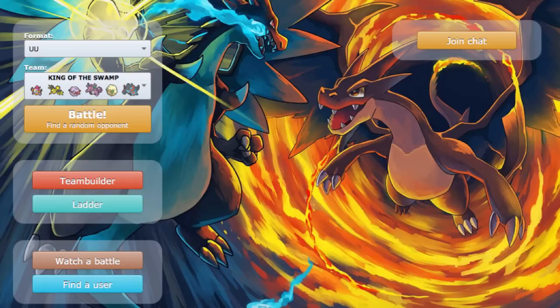It's also viable in OU, but it's usable in UU so I figured I'd just use it here. I haven't done UU in a little while, so figured why not. We have Hoopa — it's actually a Trick Room Hoopa.